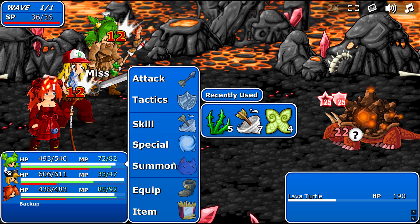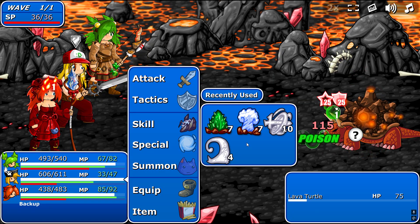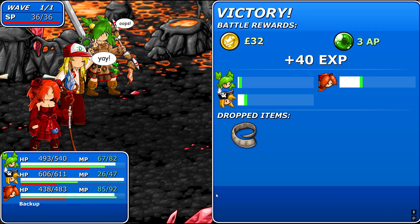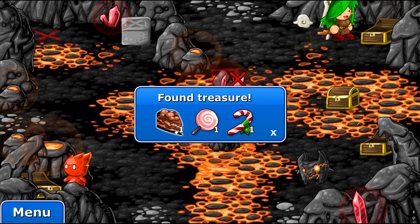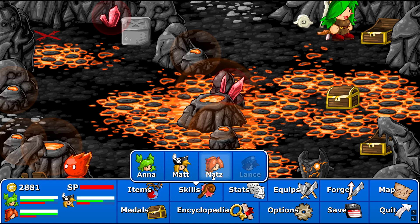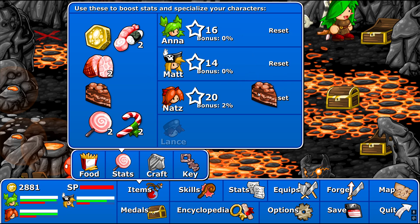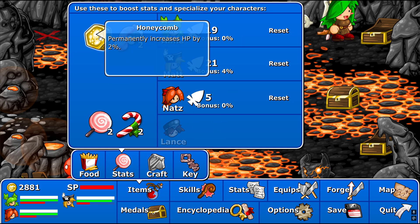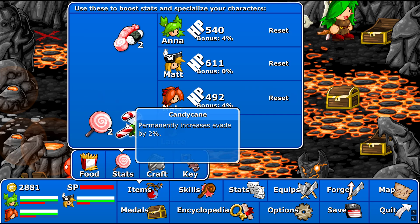Stagger means the next hit will do double damage. Basically it's a guaranteed critical hit on the enemy side. You don't want that. Curly horn - permanently increases magic attack. Now we're talking. HP by two percent. We'll definitely do that.